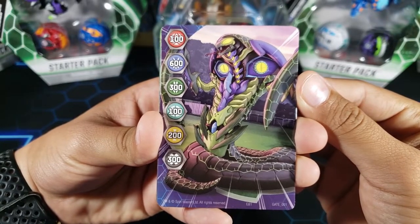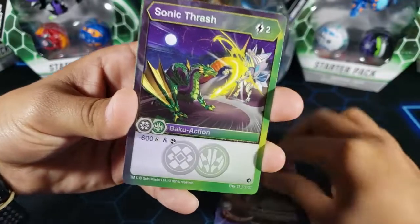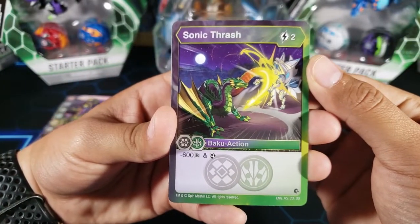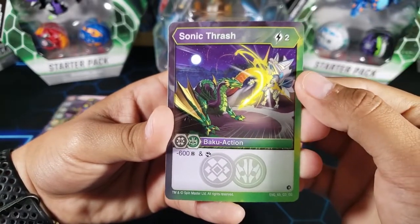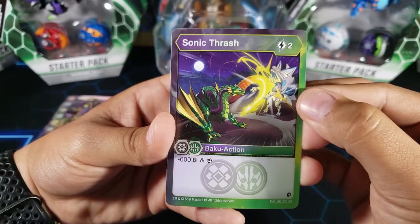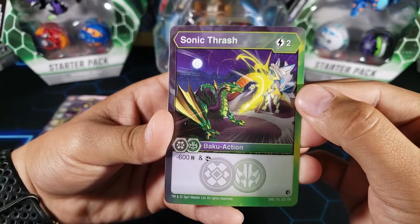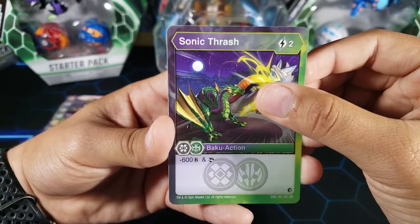Gate card number one - my favorite fusion right there on the front. We got Fangzor and Mantanoid fusion - pretty nice gate card. For the action card: Sonic Thrash, two energy, minus 600 BR and you get to scan it. It's pretty good. I think you should run this one if you play Darkus and Ventus because it's a nice card.